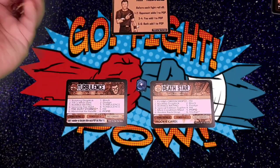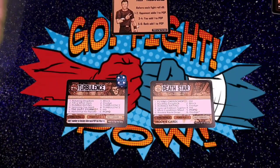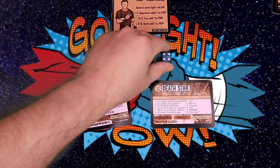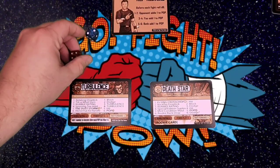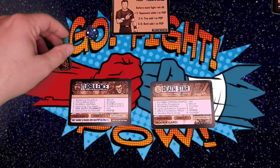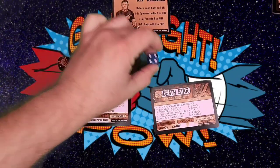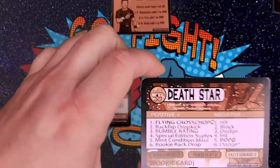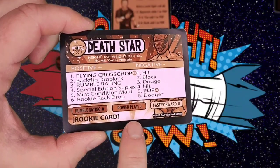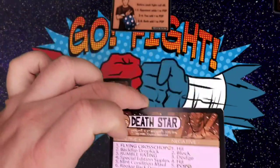Death Star going for his finisher again — the rookie is out to prove himself — and Turbulence avoids all the necessary numbers. Special Edition Suplex — Turbulence is going to reverse it and try to have his own offense. Goes for a Spinning Toe Hold — blocked. Goes for a Rotating Dropkick which might take out Death Star. Death Star's got to avoid a four and a one — he rolls a four. So that's actually going to be it for Death Star. Normally you would roll for power play, but because this is his rookie card, Death Star does not have a power play. Turbulence wins.